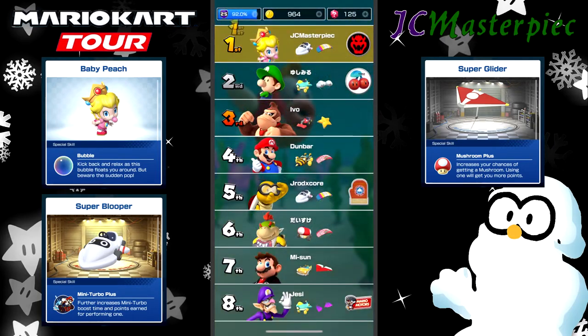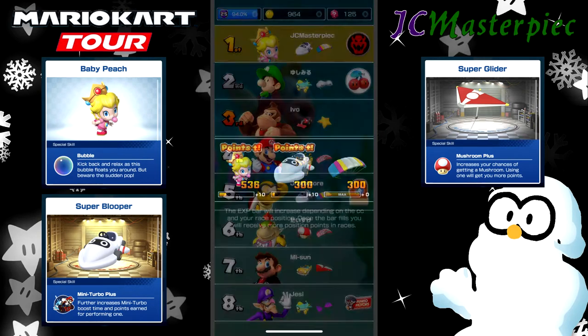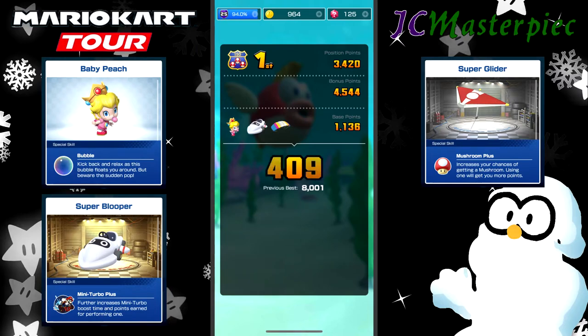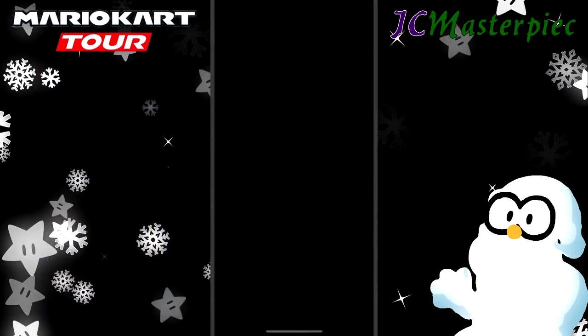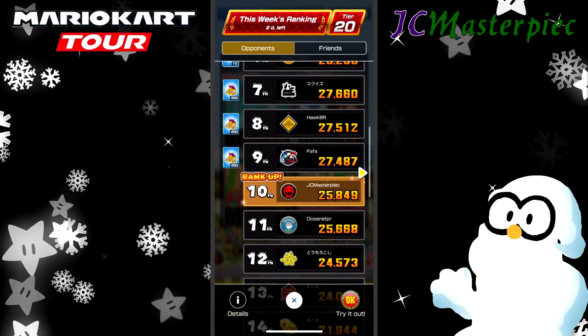9,087 points — did we get anything for building up? Got extra points for building up character and cart. 9,100 was the old score there, and that moved me from 11th place to 10th place.